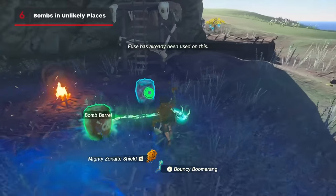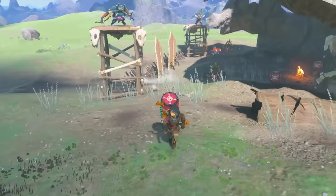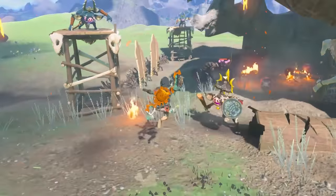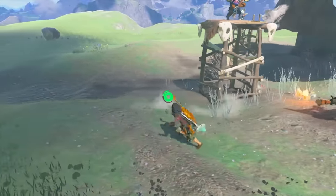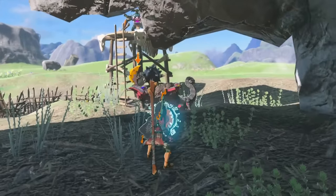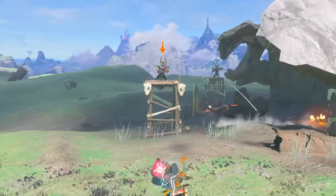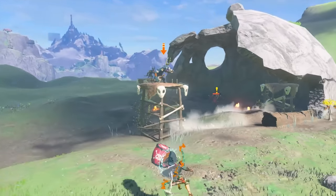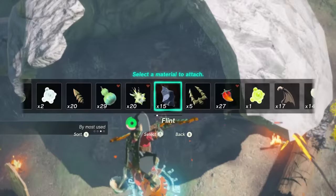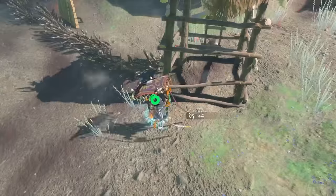Speaking of fusing things to your shield — at first thought, attaching explosives to the thing Link holds in front of his face seems like a terrible idea. But fusing bombflowers or explosive barrels to your shield actually protects you from the explosion while blocking. Like the Puffshroom before it, bombs will detonate when enemies strike your shield, blowing themselves up in the process. After fusing an exploding device to your shield, if you shield surf with it, it will launch you into the air creating an AoE explosion on the ground — and an opportunity for a mid-air slow-mo shot.